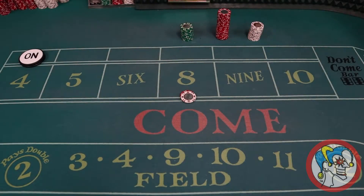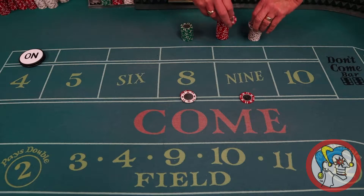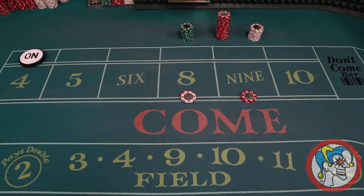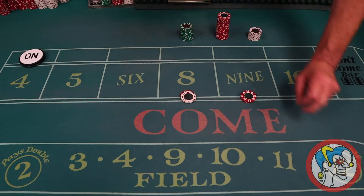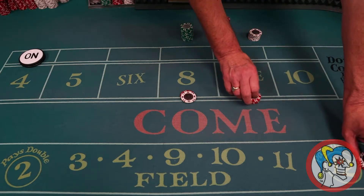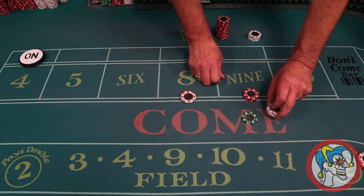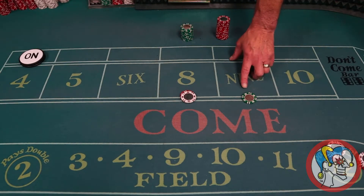Press one unit on the nine: if the player says press one unit, you come out and it goes to 10, he gets the change. 10 pays 14, press one unit it goes to 15, he gets nine change. 15 pays 21, press one unit it goes to 20. 20 pays 28, press one unit he goes to a quarter. So you're going up five dollars every time.